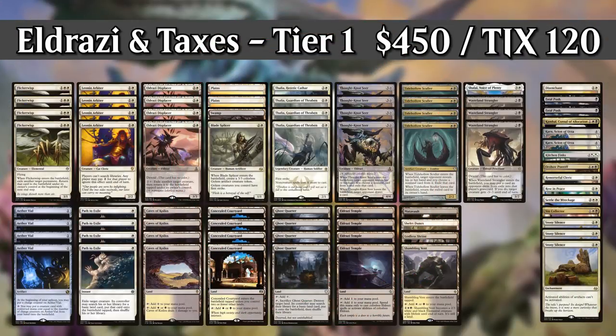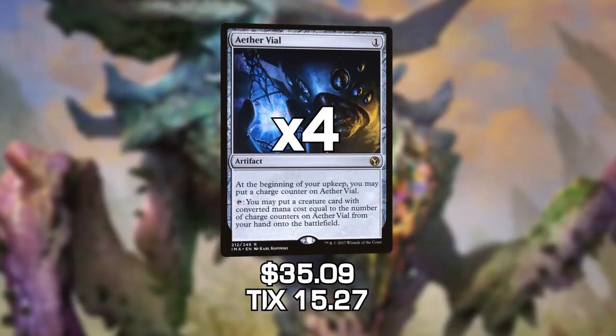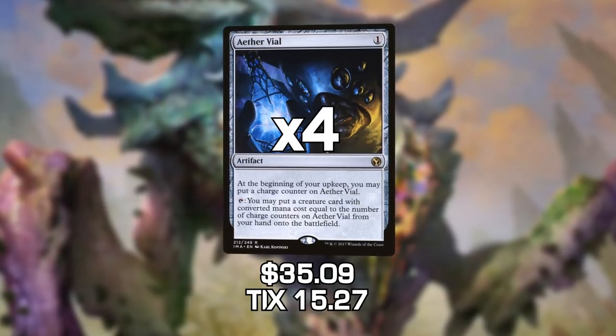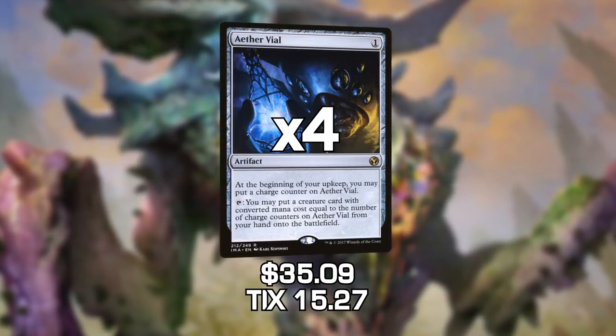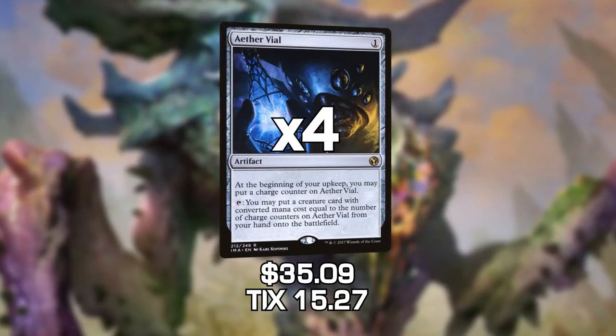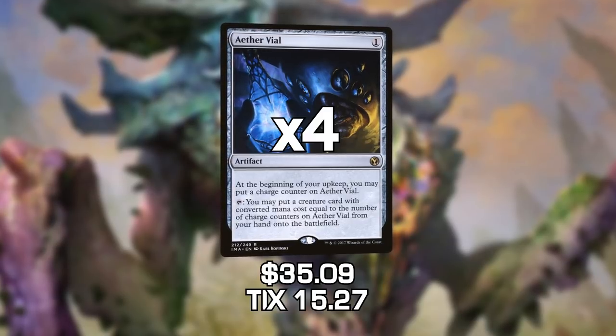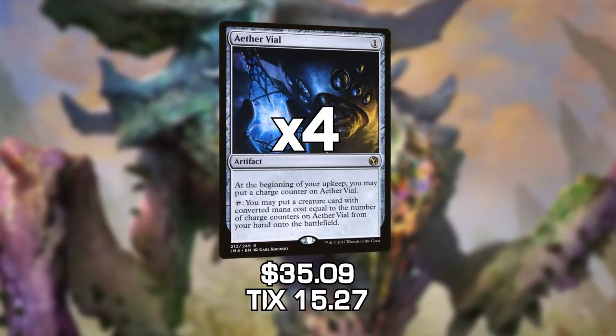Now it is time to talk about the upgraded version of this deck — we're going to be moving into an Eldrazi and Taxes build. The first and probably most important upgrade is Aether Vial. Aether Vial is like the lifeblood of the tempo-based world. Death and Taxes really, really want Aether Vial — especially when we're playing Flickerwisp, because we can play it at instant speed and flicker our opponent's stuff and our own stuff at instant speed, which is fantastic.